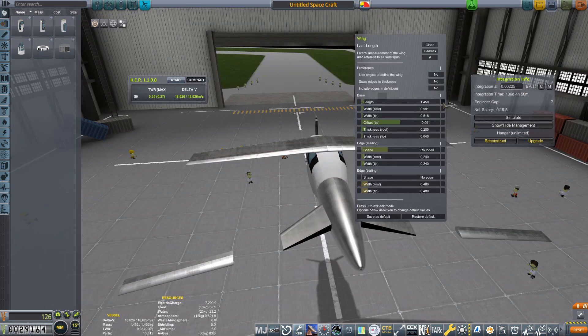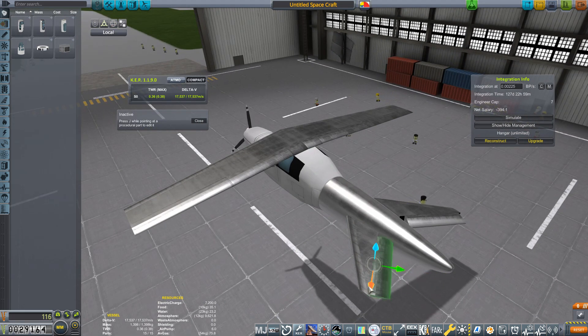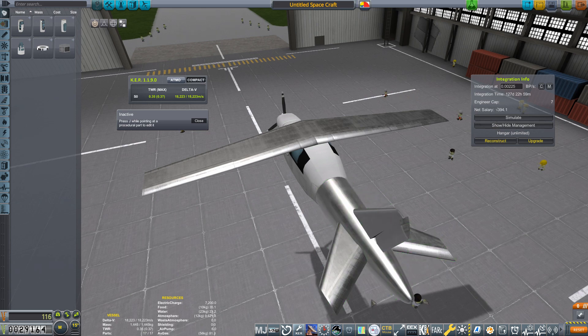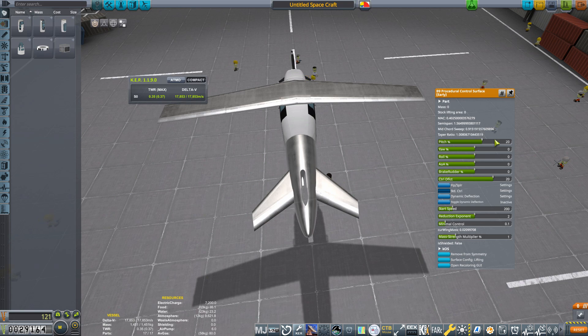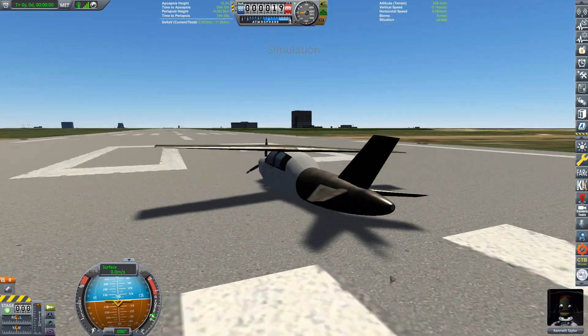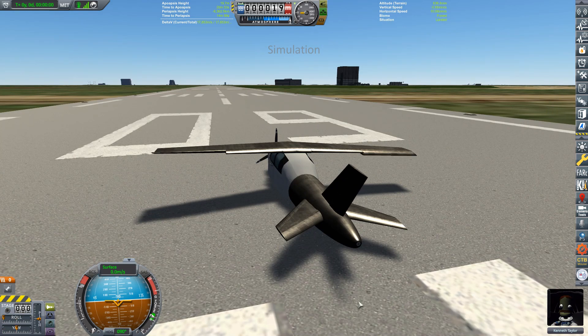The elevators and rudder are constructed out of the same parts as the wings, so I'm going to spend less time explaining this part. I'm just trying to replicate as closely as I can the shape that these surfaces have on the actual plane, and then to adjust the control surfaces so that they fit onto the structural surfaces cleanly. There will be a substantial amount of test flying to tweak and balance all of these parts. I also tweaked the controls so that the elevators just looked after pitch while the rudder was in control of yaw.